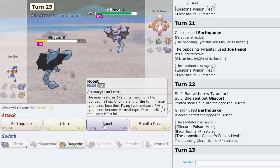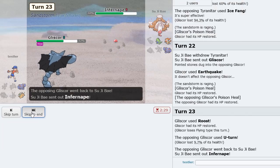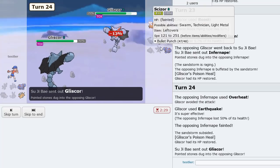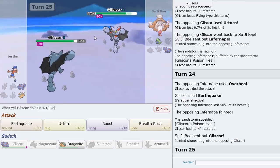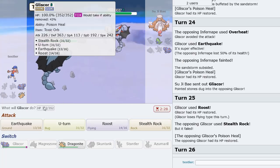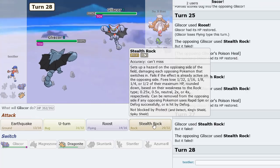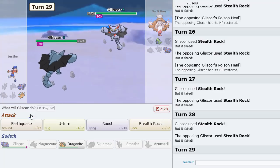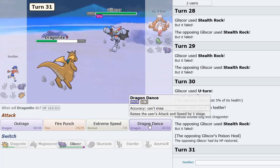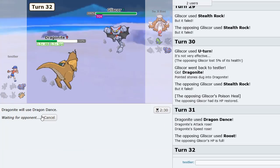This Gliscor can't knock me out, so I can just Roost here. Infernape can't knock me out either, so I can just attack. Getting a little fortunate — that actually might have knocked me out depending on the investment. He only has Rocks on this thing — good to know. All I have to do is stay in. I can definitely Dragon Dance up. His last move should be Roost. I think we win this game. GG — good game.